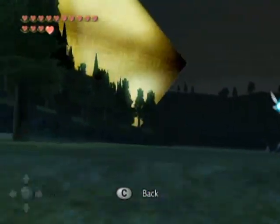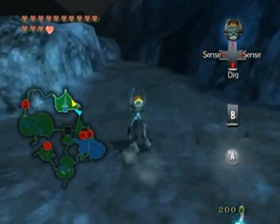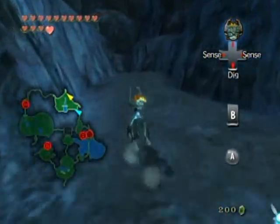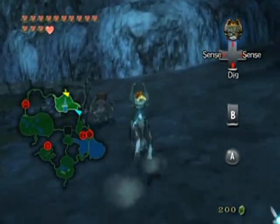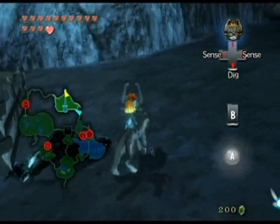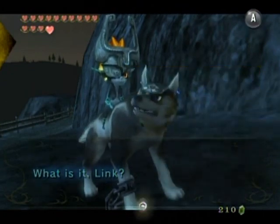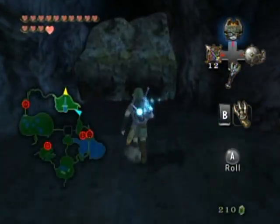We've been to this part of Hyrule Field before - there's the barrier on the castle now. You can see where we are on the map. What we're looking for is a cave blocked by a rock. I don't remember where it is so I'm going to wing it. I see an enemy - is that a Lizalfos? Just random enemies on the field - interesting! Oh, there it is. I got a yellow rupee - delightful. I could save bombs just by using this.